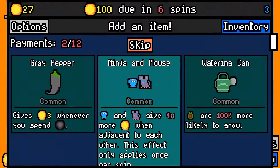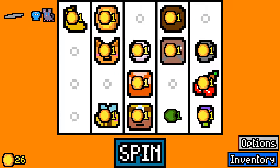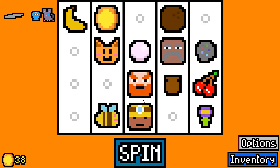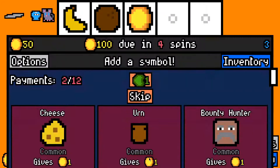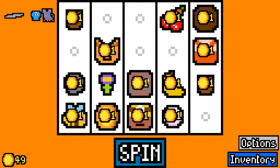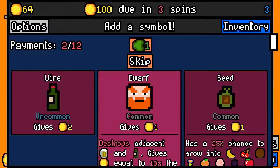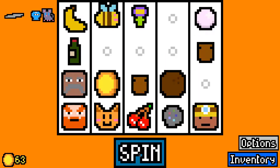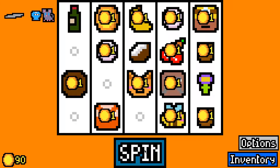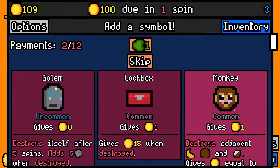I'll take a reroll capsule. Out of these I will take a ninja and mouse — I don't have either but we may pick them up. I will take an urn, hopefully we pick up some way of breaking it. A second urn, and we'll take a wine for the dwarf. Okay, we got another pearl out of that.